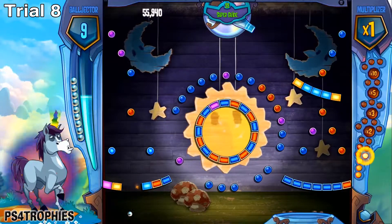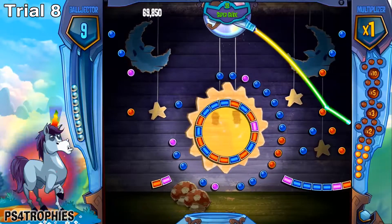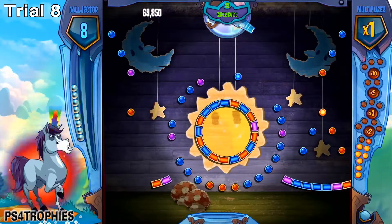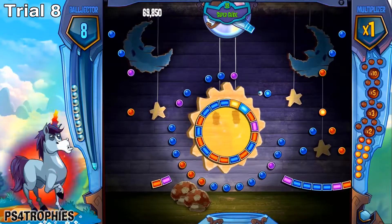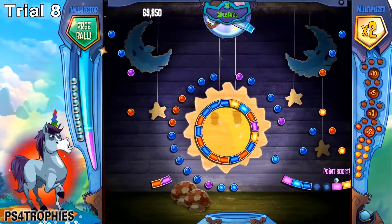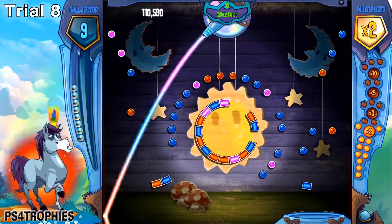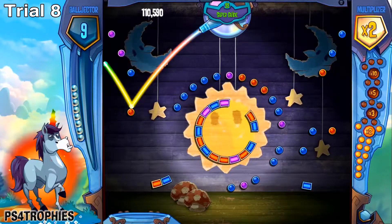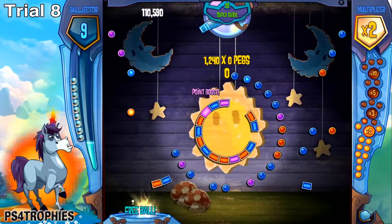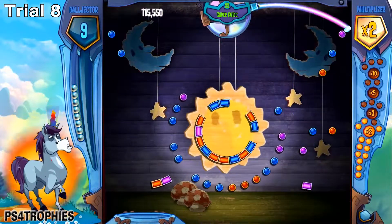Don't worry too much about your points. It's going to look like you have three balls left with not a lot of orange ones remaining, and you'll think you're not doing well. However, once you get the multiplier up — shown on the right of your screen with the red pegs — there's times 2, times 3, times 5, and finally times 10. Once you hit times 10 with a lot of pegs remaining, you'll get massive extra balls and massive points, especially if you're doing tricks. Keep doing the long shots and clear it out.